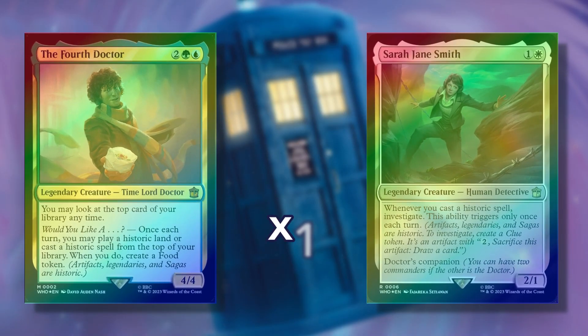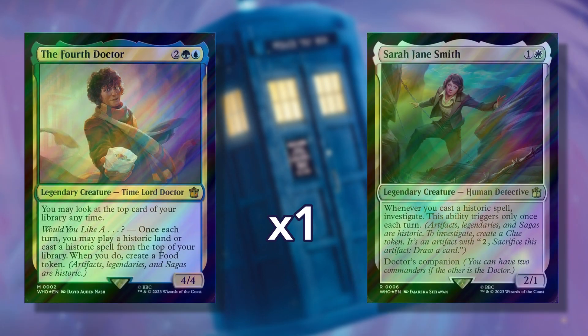In the third slot, you'll find one traditional foil card from the Blast from the Past deck, with a 10% chance or 1 in 10 packs for it to appear in Surge foil. This can be any of the cards in the respective commander deck, apart from the Planechase plane cards. This means that every eternal-legal card will be available in these slots, including reprints and newly introduced cards.